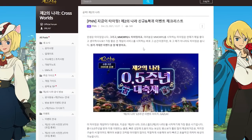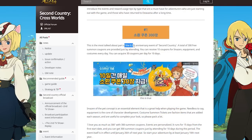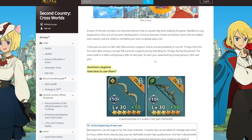This is very important — this is the half year anniversary event. We get many interesting things. We get 30 coupons per day for 10 days, so we get a lot of coupons and you can choose which ones you want: some equipment or other options. You can see the date is around the end of December.